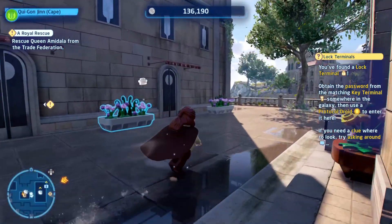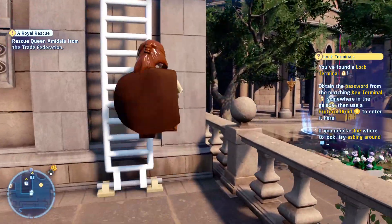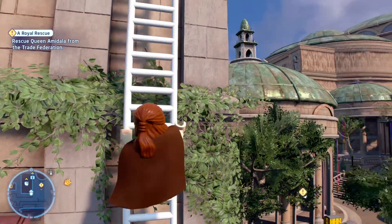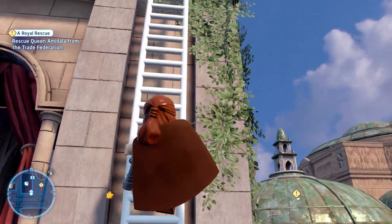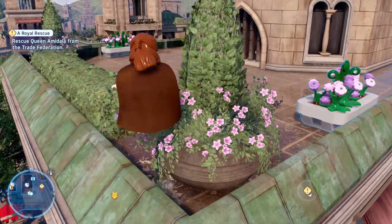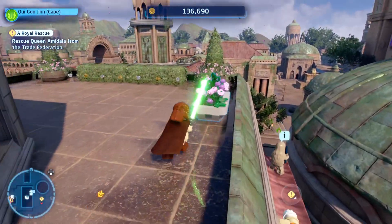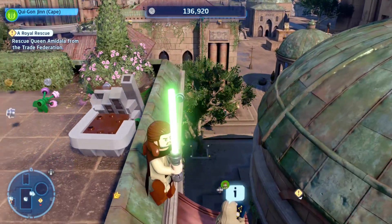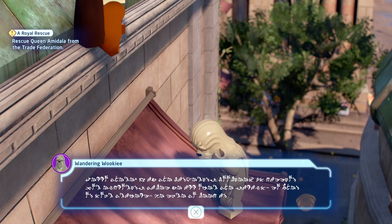Yeah, this is just so much stuff here, it's a little bit overwhelming to be honest. A lock terminal - what's on top here? Just randomly exploring, you find stuff all over the place. Wait, does it keep going up? Yeah it does. Oh, this is beautiful - wait, there's a Wookie in there! Hold on a second. Oops, sorry guys, I don't speak Shyriiwook - no idea what he's saying.